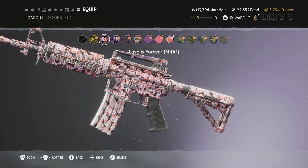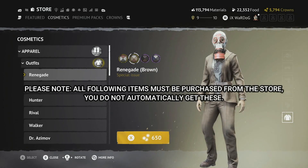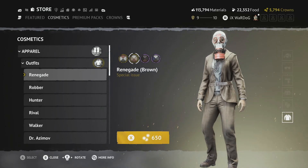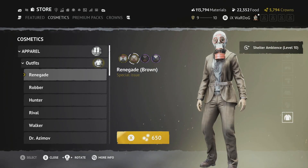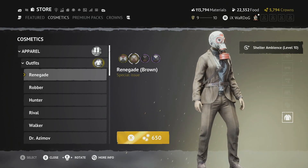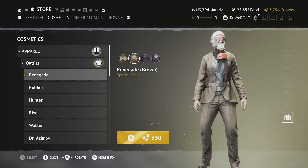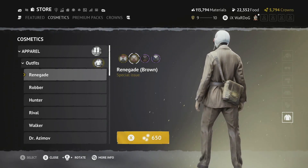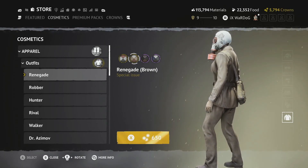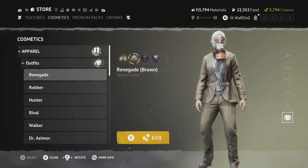Adding on to this season, beyond the battle pass and Valentine's content, there are also some additional outfits. The Renegade Brown outfit is really nice — a brown striped jacket, brown trousers, and brown shoes. I'm color deficient so I can't be entirely sure of the exact shades, but it looks like a white or bluey top underneath.